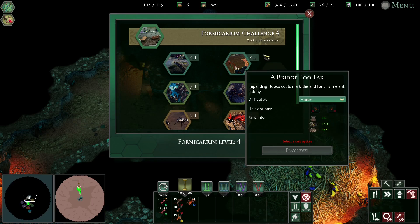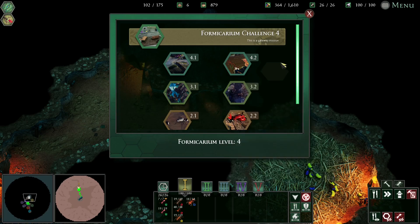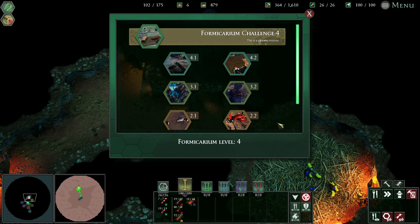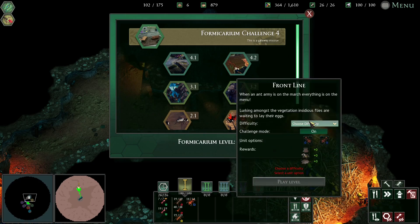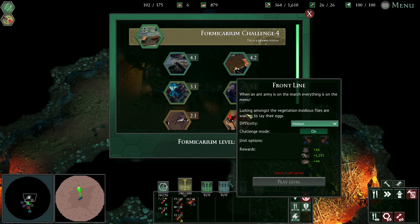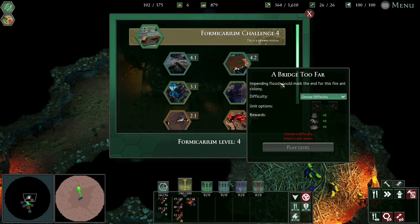Is there no challenge mode anymore? Hang on. That kind of threw me off there. I was just going to do one of these with challenge mode on. If you don't know, challenge mode adds an extra level of difficulty but gives you more resources. So if you go there, you get 1200. If you switch it off, you only get 760. You could replay that again, but with the challenge on there are little flies on the vegetation that lay eggs in your ants and they eventually die. But this level doesn't have it.